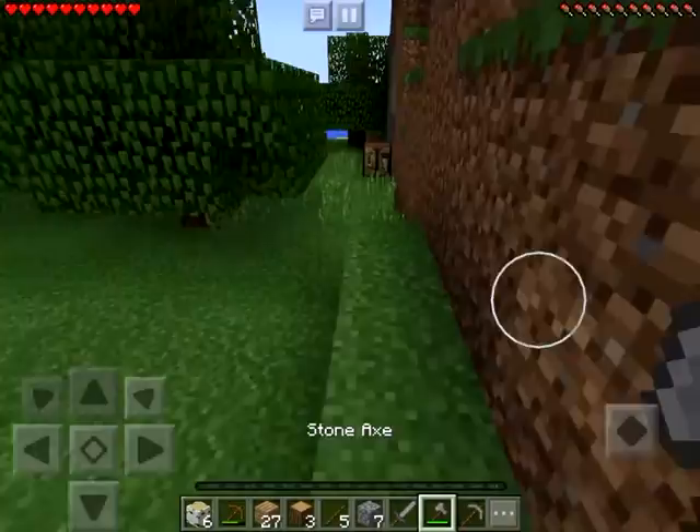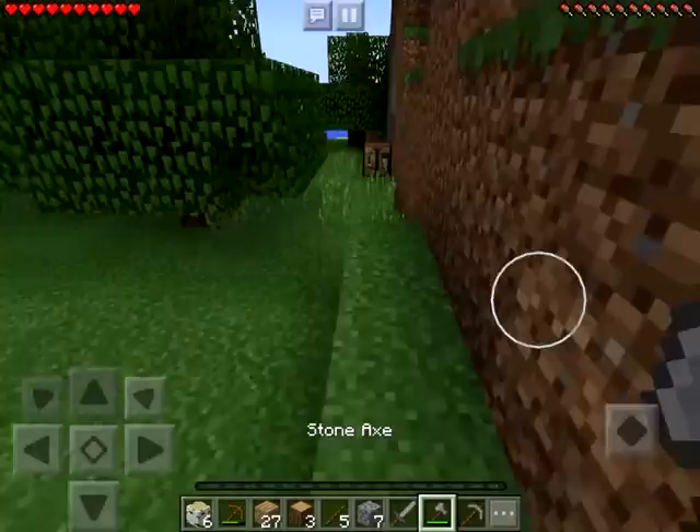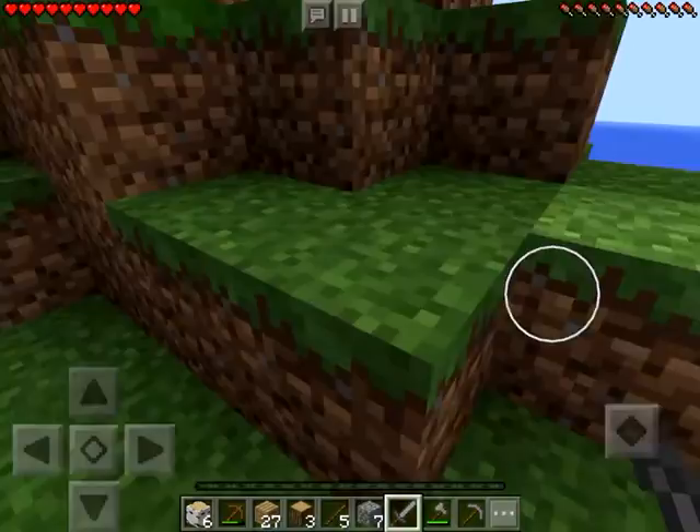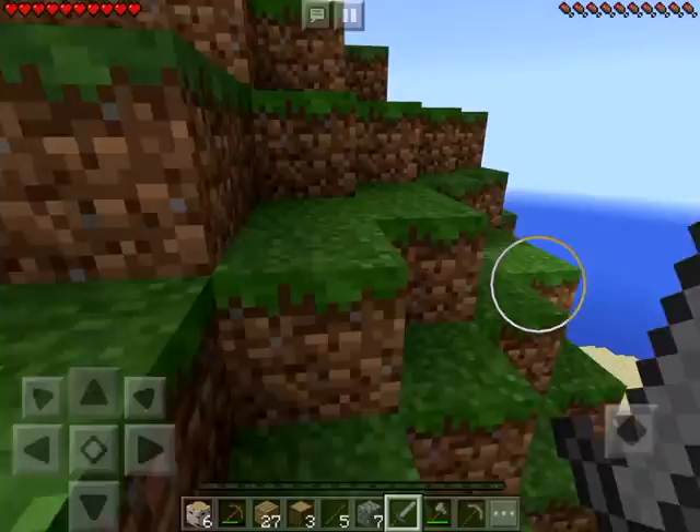Since it's almost night, we're going to make a little shelter. Let me grab that crafting table — I don't want to lose it. Let's find some food. We need coal and some stuff to burn.